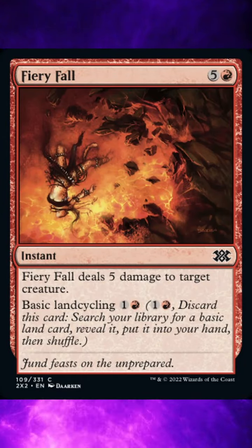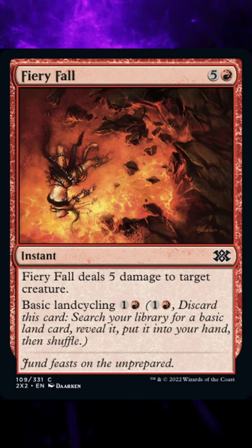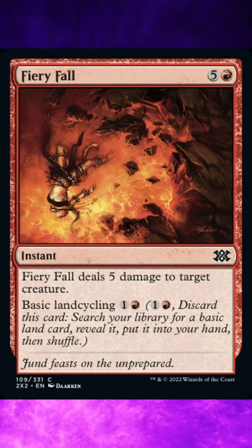Double Masters 2022 card number 109: Fiery Fall. Current market value $0.01, with a foil going for $0.04.